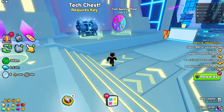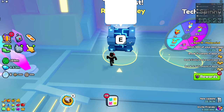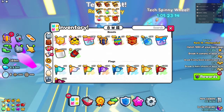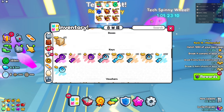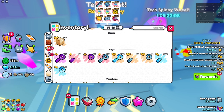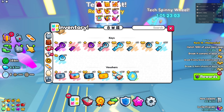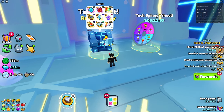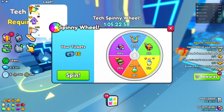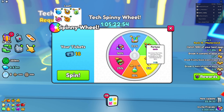If you only want to spin the spinning wheel or only open the tech chests, you can sell the other thing at the train plaza. If you just want keys, you can sell your spinning tickets and buy more keys, or sell your keys and buy more tickets. It really depends on how you want to collect these huges.